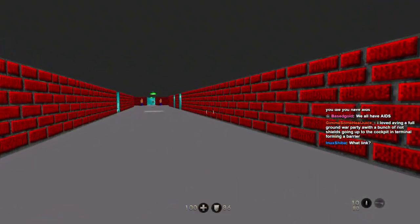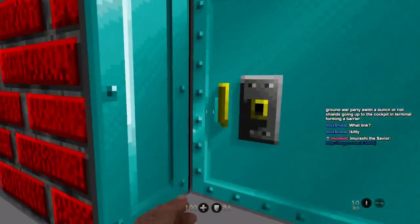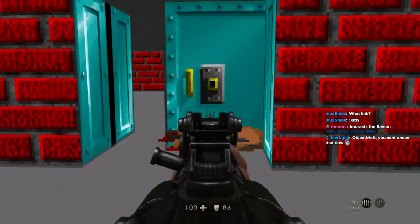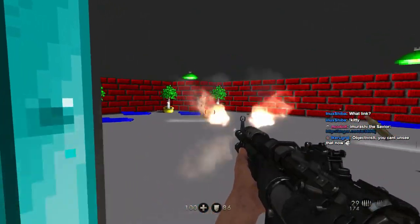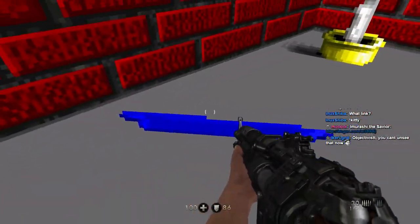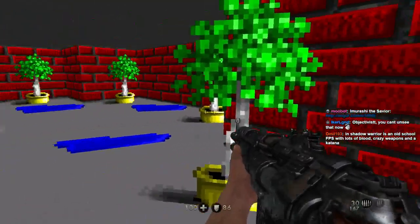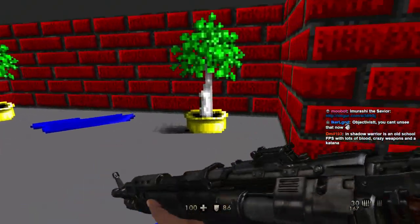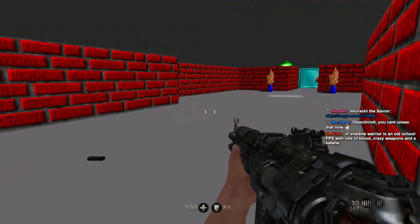All right, take a left. Let's go all the way down the hallway. The other scumbags in here. What the hell is this supposed to be — that's supposed to be like a bowl of water? Shadow War is an old school FPS with lots of blood, crazy weapons, and a katana. Oh yeah, I'd take a katana into my first-person shooter too.